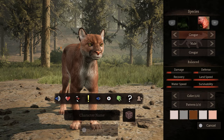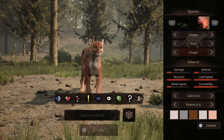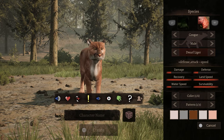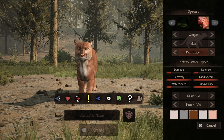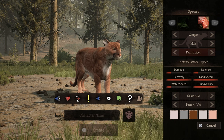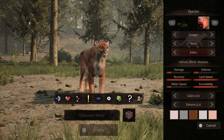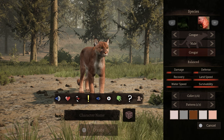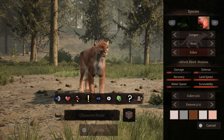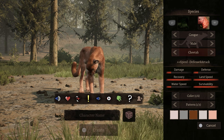We have the cougar which is balanced, then we have plus defense — look at the face change on him, he looks more like a wolf or a fox or something. This is the defense and attack. This is double speed — you can see how much smaller he looks. And then you've got attack and balanced. I kind of want to do double speed to see how fast he can go, so we're going to put him at double speed.